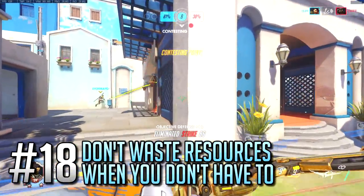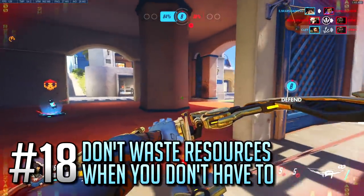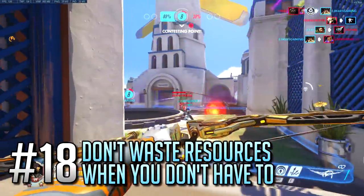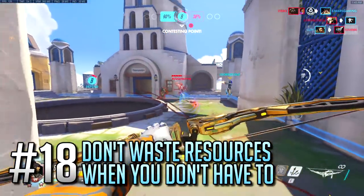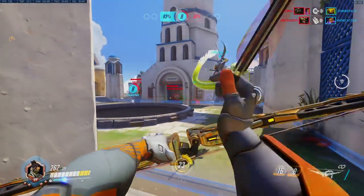Number 18: There is no need for you to invest ultimates into a teamfight on King of the Hill when your team has upwards of 89% capture progression on the point. At this point, all you need is one teamfight afterwards to take the point back, because chances of the enemy team coming back to the point in the time it takes to progress 10% are fairly slim.